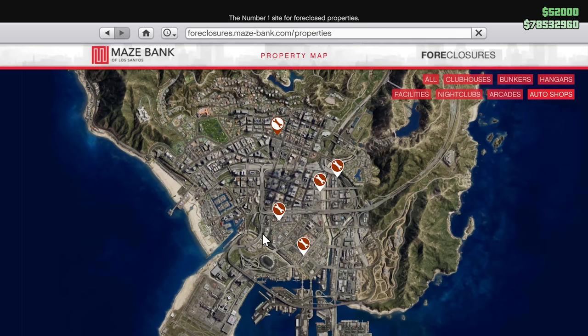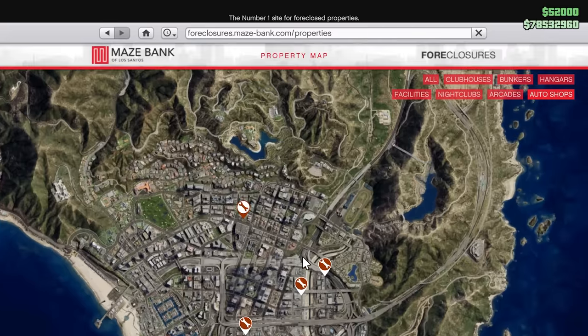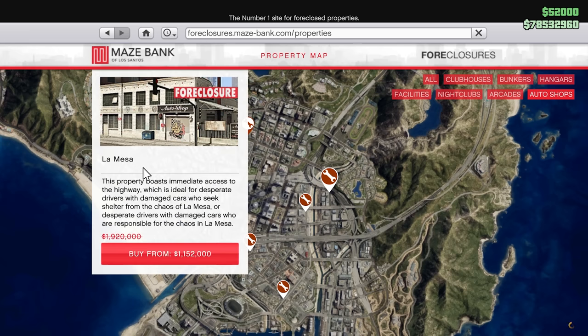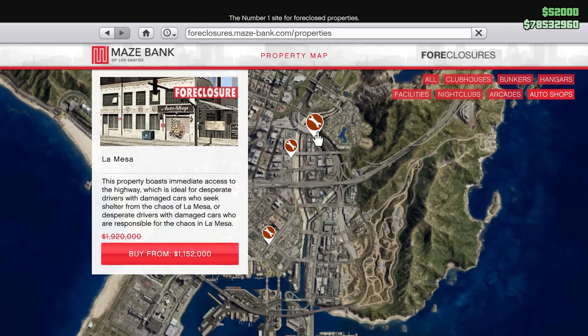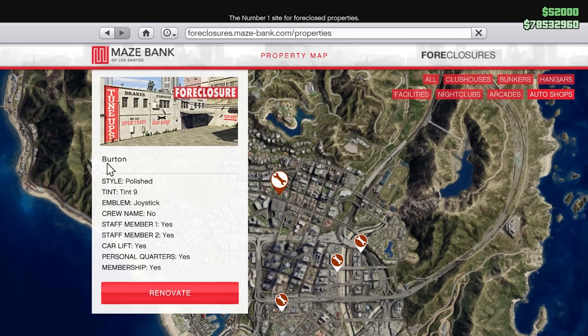These are the five locations. Like a lot of businesses, there are none up north — they're all down here in the city. And luckily, while you're watching this video, they are currently on sale. So you're probably thinking, which one should I buy? The most expensive, which most people think is the best, is La Mesa. The reason it's the most expensive is because it's fairly close to the Los Santos Car Meet and has quick access to freeways. But honestly, I don't know why this one's the most expensive. My favorite is the one I own, which is Burton.